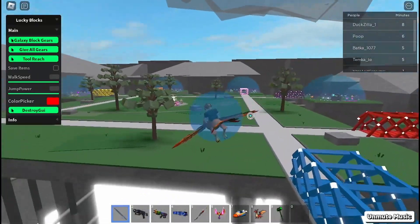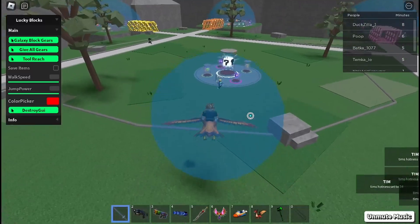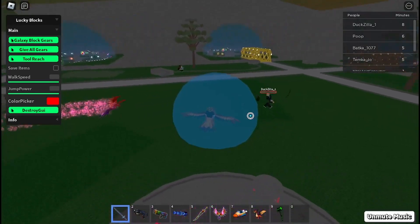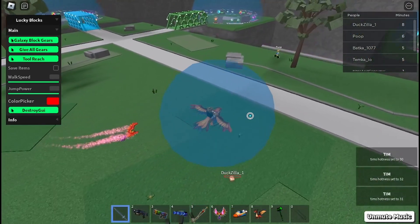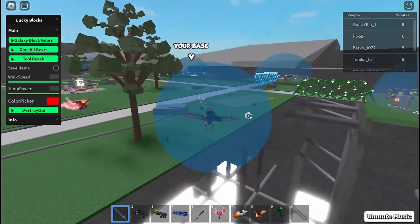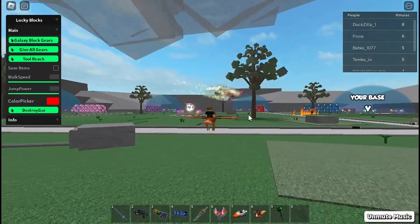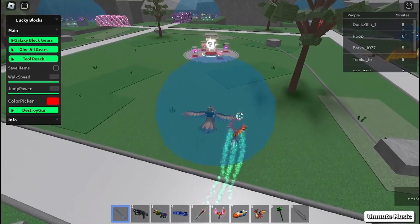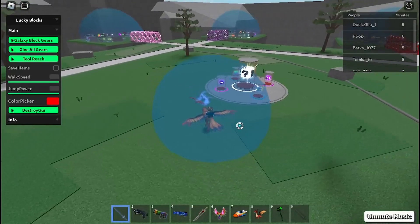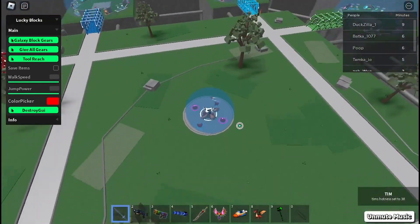If I go fight someone like this guy, you can see this extends the reach of your hitbox. I just killed her easily, and if I get this guy you can see he just died. This script is really OP — you can kill people really easily with it.